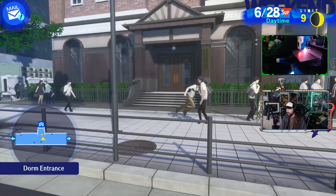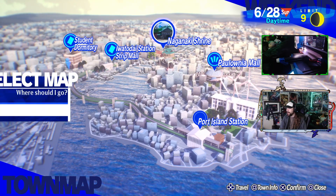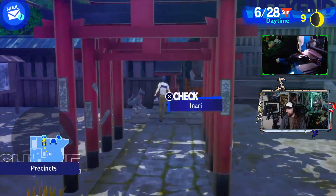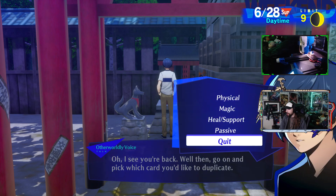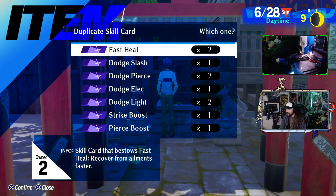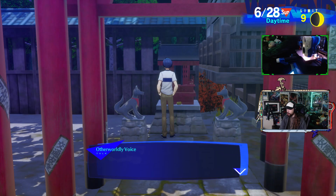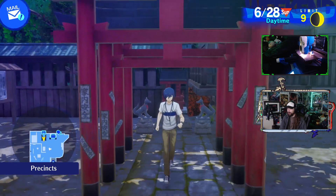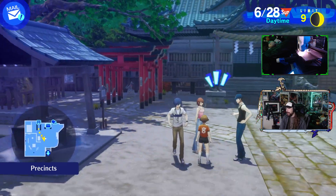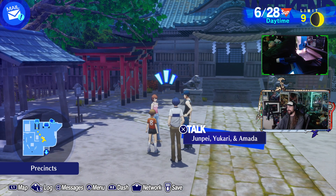I should probably go duplicate a skill card. I got a ton of skill cards when I was exploring around in Tartarus. After I got Arcana Burst, I brought some new higher level skill cards - there's probably some pretty nice things here, especially in passives like the boost to different things. Let's get a Wind Boost. Unlike the beginning of last stream, I'm gonna actually try to seriously get stuff done in this game this time.